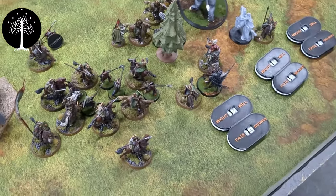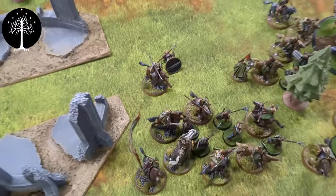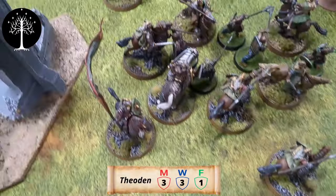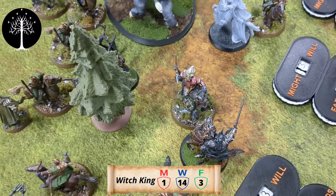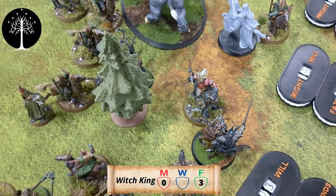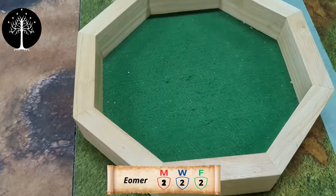End of the shooting phase — my orcs managed to de-horse one of the Rohan riders, and that was it. Going into combat: we've got Théoden's combat, and the Witch King and Éomer are both striking, so we roll their strike numbers now to see who gets higher. Witch King gets a two and Éomer gets a one — fight goes to the Witch King.